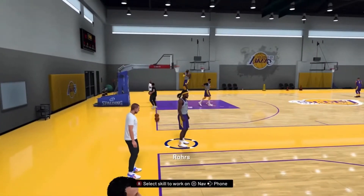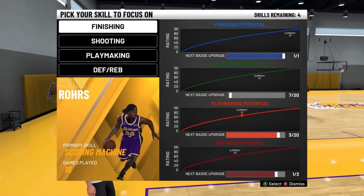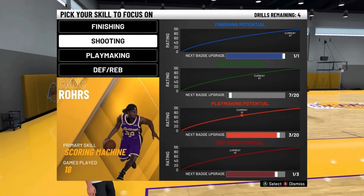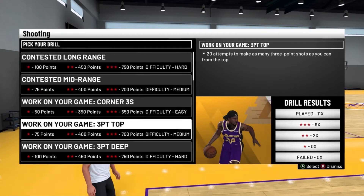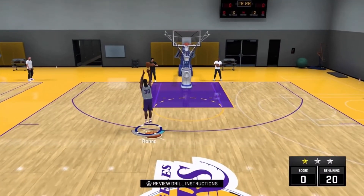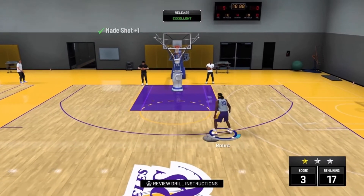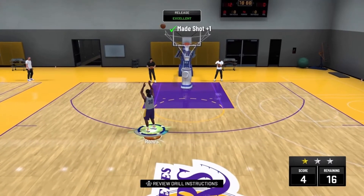At the bottom of the screen it says 'select skill to work on' - you can choose finishing, shooting, playmaking, or defending. For this build I want shooting badges so I'll pick shooting. You can do four different drills and they can be on any archetype. On a rare occasion an NBA legend will come in, and when that happens you'll get 3x badge progress - so that's really key when grinding badges.